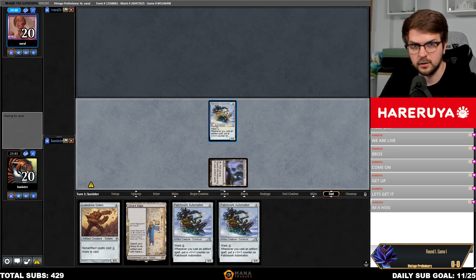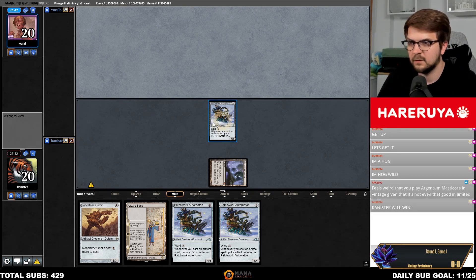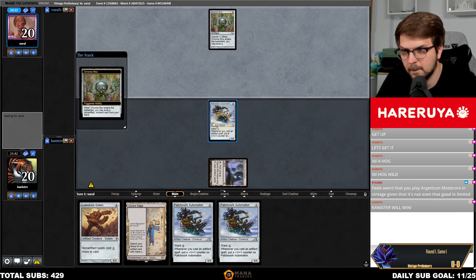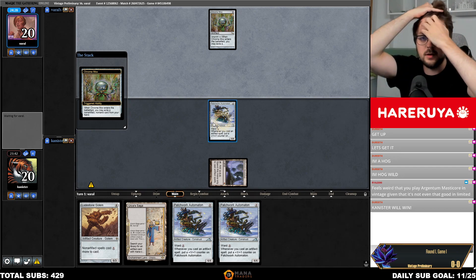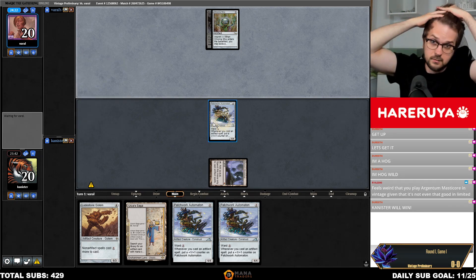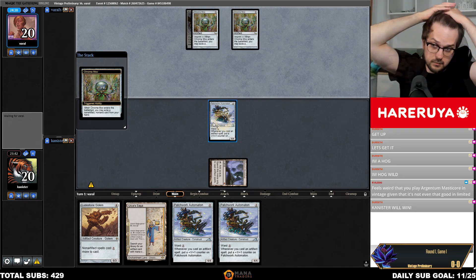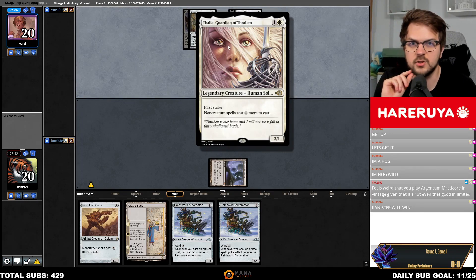Only Lost on Golem as an anti-combo tool. Argentum Masticore feels weird to play in Vintage given that it's not even that good in limited — but clearly you might notice the card Mishra's Workshop in play, which is a large part of that equation.